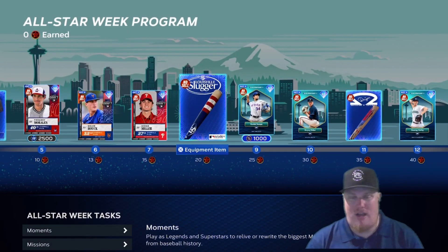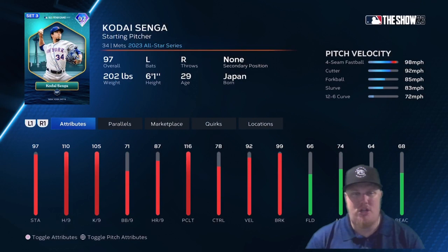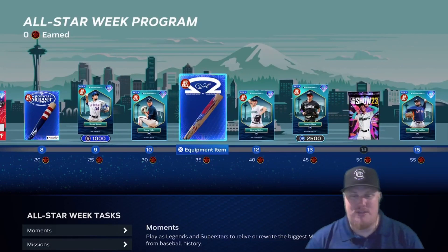At 20 stars you get a Louisville Slugger American Flag bat, and at 25 stars the first All-Star Game card appears: Mets starting pitcher Kodai Senga at 97 overall, with a fastball, cutter, forkball, slurve, and curveball combination. At 30 stars, Braves starter Bryce Elder also gets a 97 overall player card item.